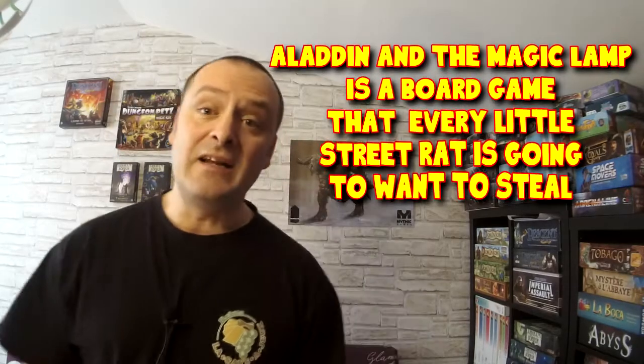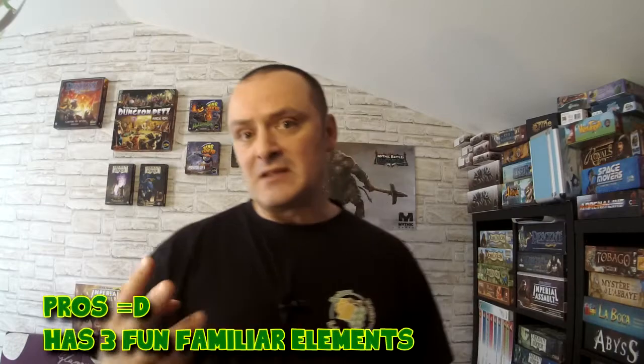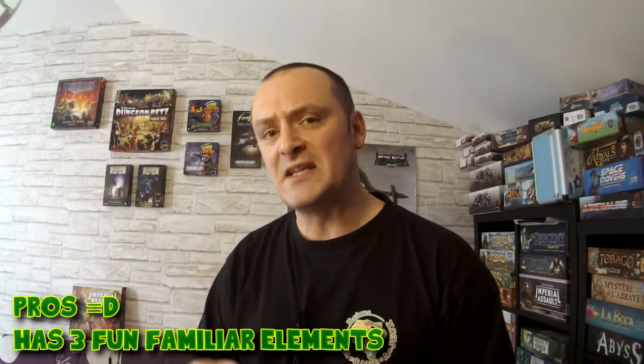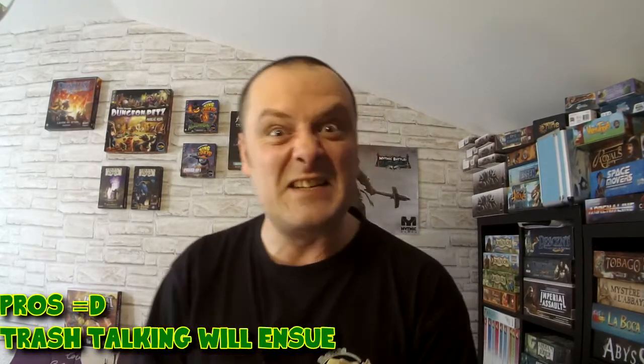To sum up Aladdin and the Magic Lamp — it is a board game that every little street rat is going to want to steal. This is a fun family game; kids will love it. It has three contributing elements. Number one is the bluffing and controlling of your dice. The longer the game goes on, the more you can bluff other players. It brings up that fighting talk — you keep stealing treasure from underneath me, and this time I'm going to steal it from underneath your nose. That light deduction of which treasure chest players are going to go for and what number they'll place is enjoyable.